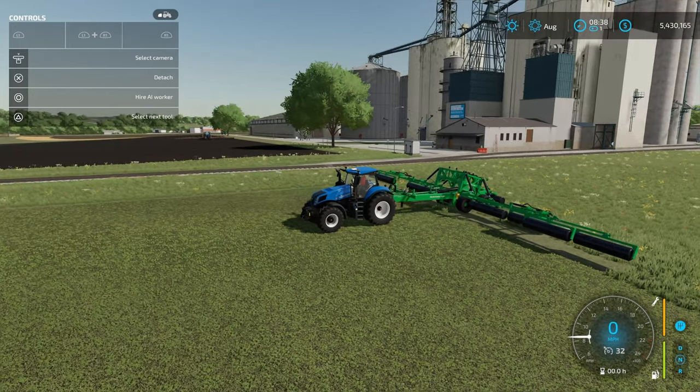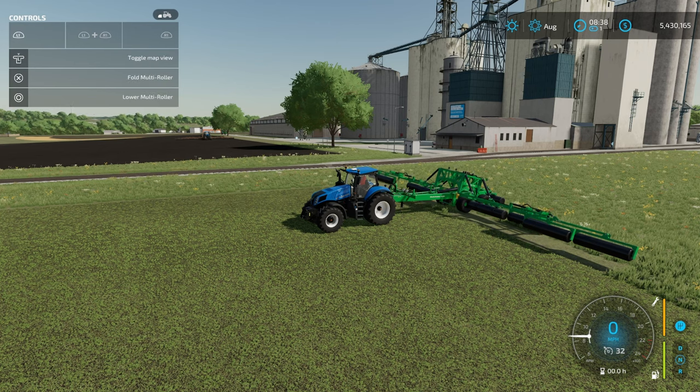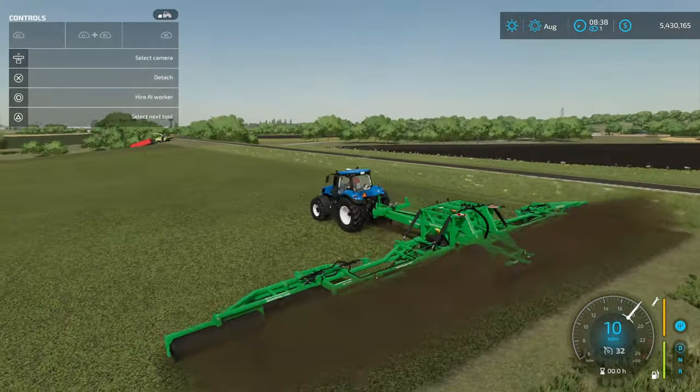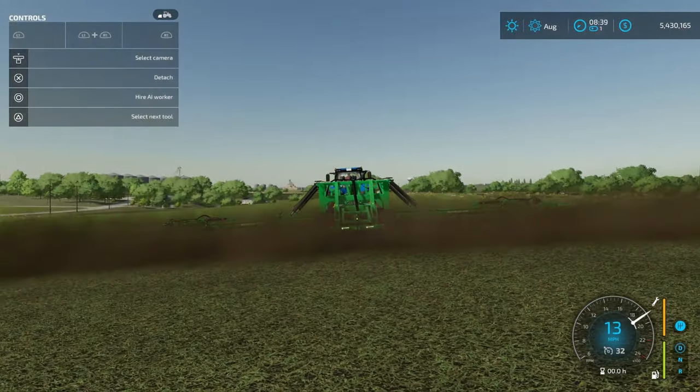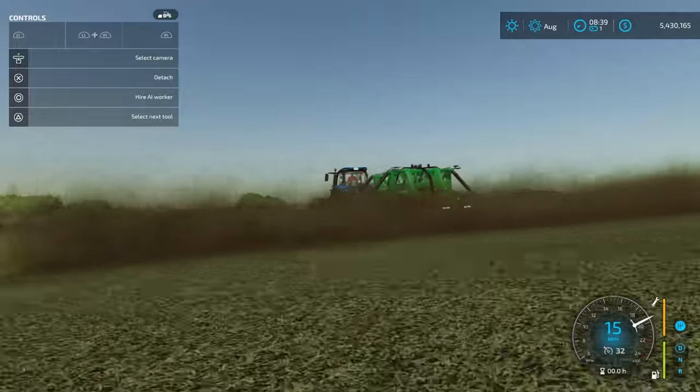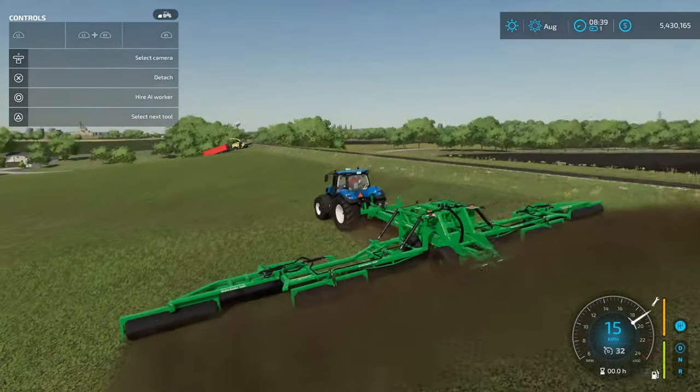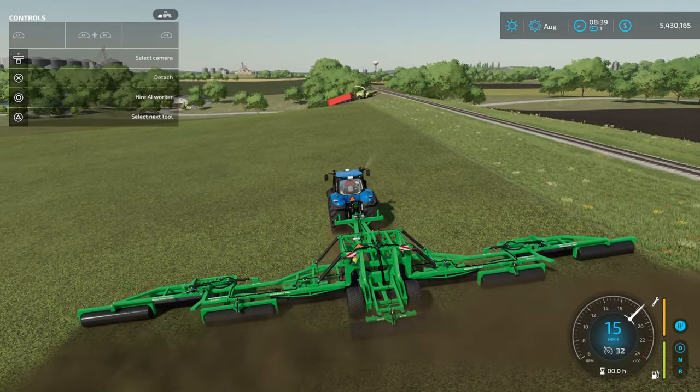But wait, there's more. He also made an option that's going to be a grass roller. All you have to do is lower it down and you're going to be able to roll your fields. Now you are getting a little bit of a dirt animation there, but check it — it's actually getting rid of the grass texture. You can see it right there. It's rolling your fields at 15 miles an hour.